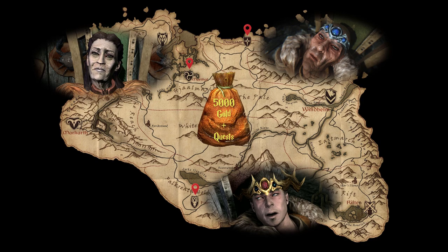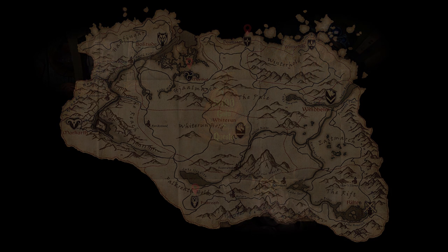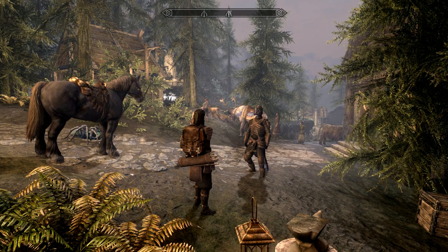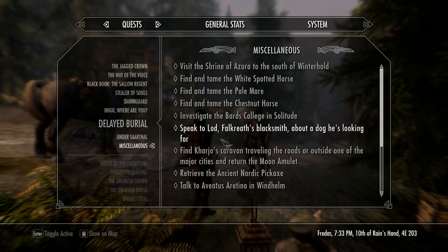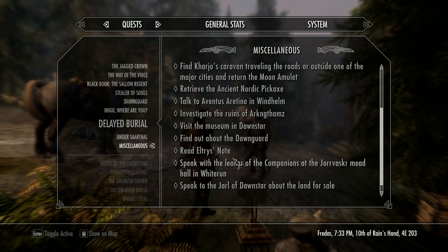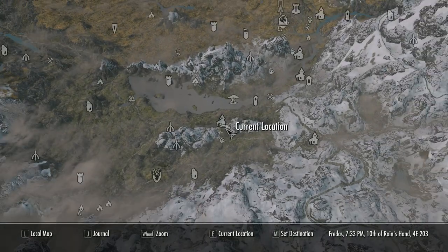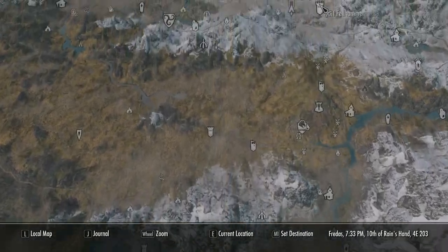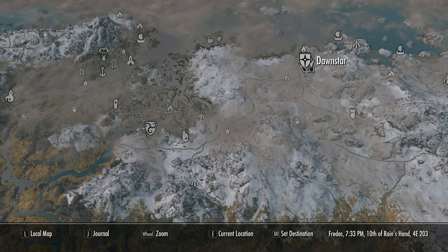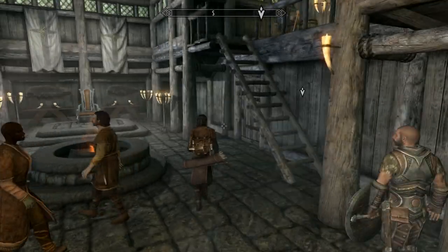It's worth noting you don't have to be Thane to buy the land. However, if you do, you'll get a Housecarl who will help protect your home. For the purposes of this video we'll be building Heljarchen Hall in the Pale. There's a glitch in my game where I don't have to do any of the quests — I literally just buy the land and also get a Housecarl without becoming Thane. I'm guessing most of you will have to do the quests, so let me know if you do or don't.